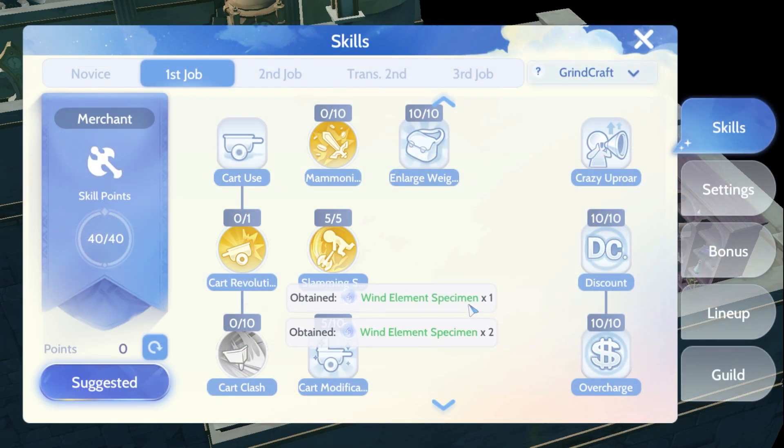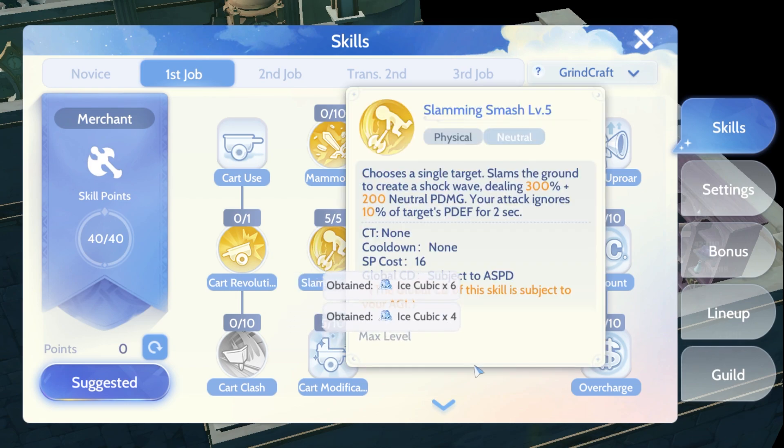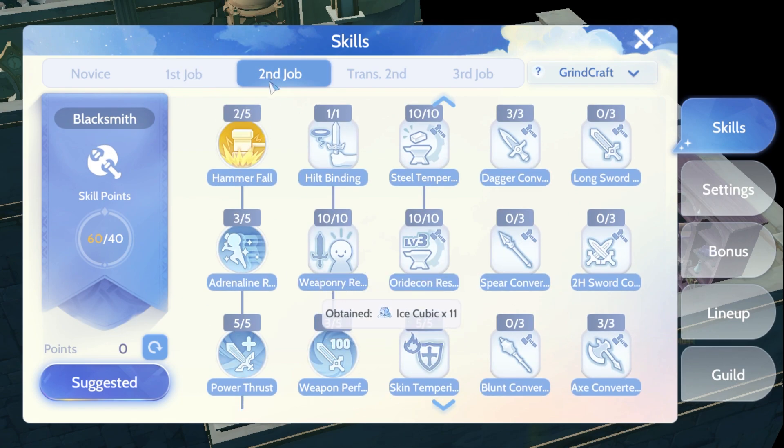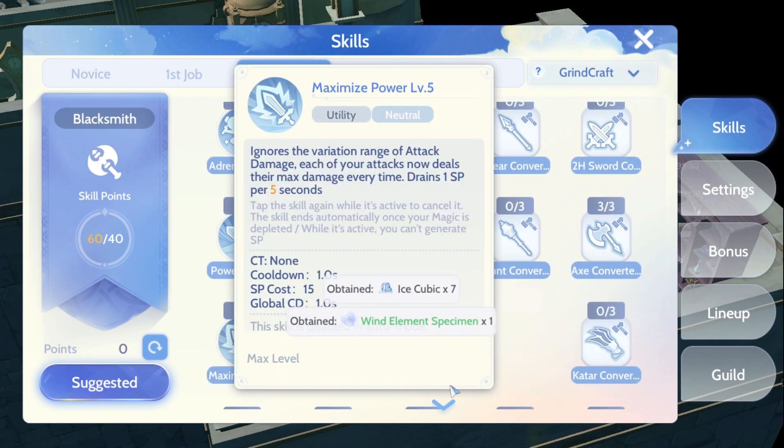For my grinding skills, I'm using this skill preset for grinding and crafting. You may follow the skill points allocation if you want. Allocate enough points to get the maximized power. We don't need to max the usual buffs needed since we can get a better version of it in Full Throttle, a third job skill.